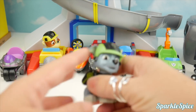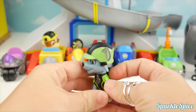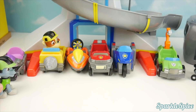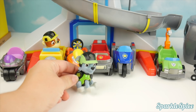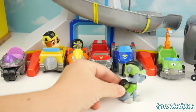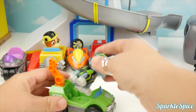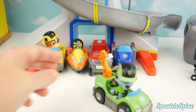Now let's match up Rocky! What color does Rocky wear? He's in green, so he needs to find a green vehicle! This is a pink one over here, and this is red — like Marshall! But I see green over here. Come on Rocky, let's get in here! Perfect match!